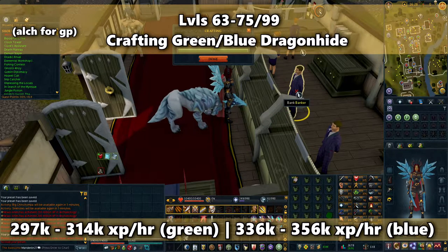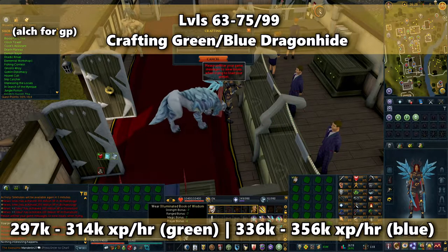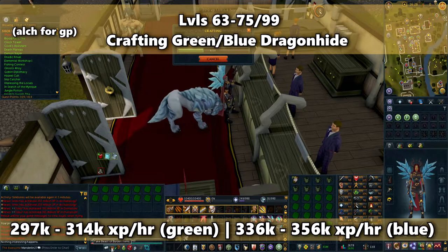When looking at the gathering times, since mining for gems is faster than fighting dragons, these rates are actually still lower than the gem cutting method. But if you alch your bodies, you can make significantly more GP than what you would make from alching bracelets — upwards of about 1.7 million GP an hour.